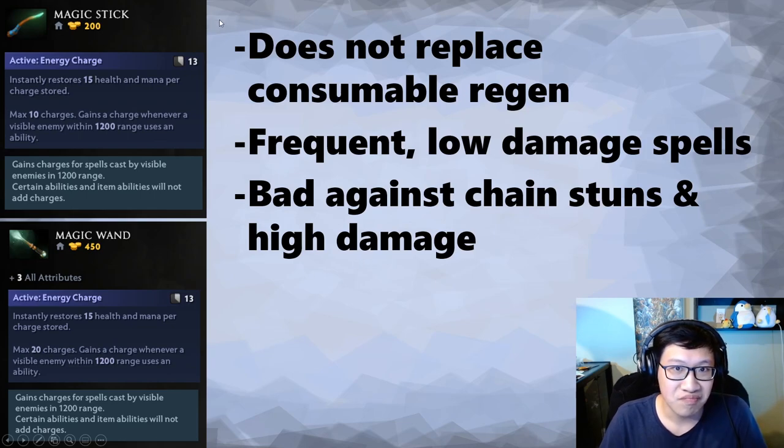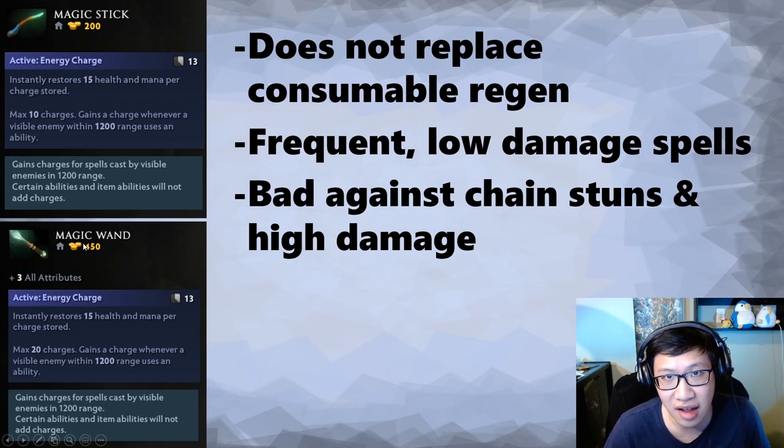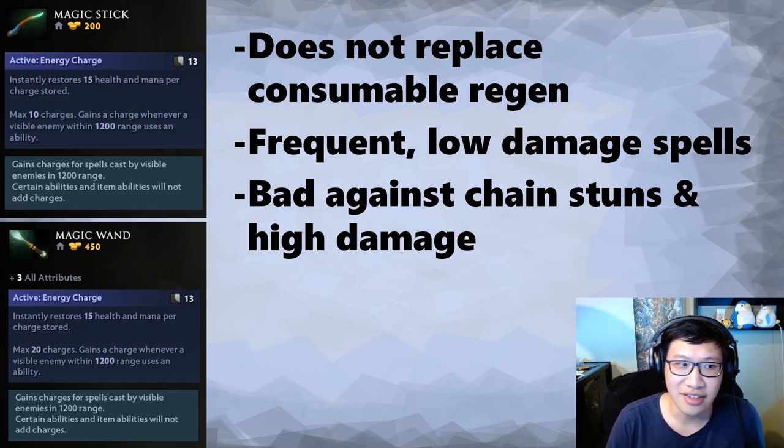To summarize: don't replace consumable regen — you need enough regen for the lane before thinking about the stick. It's best against frequent low-damage spells and bad against chain stuns and high-damage spells. Magic stick you'll buy pretty much every game. Magic wand — if you're a position 5, you'll probably buy one because it is slot efficient, and it's a very safe purchase. If you're fairly new or not confident in your itemization, just buy a magic wand pretty early after filling up some other small items in your slots.